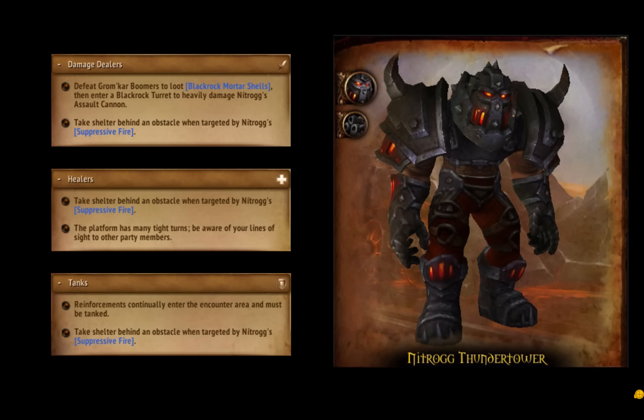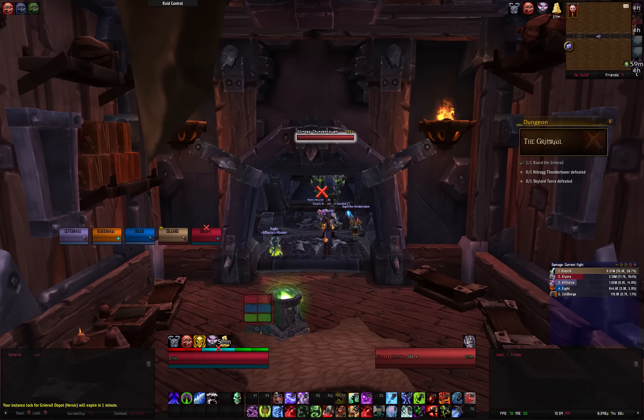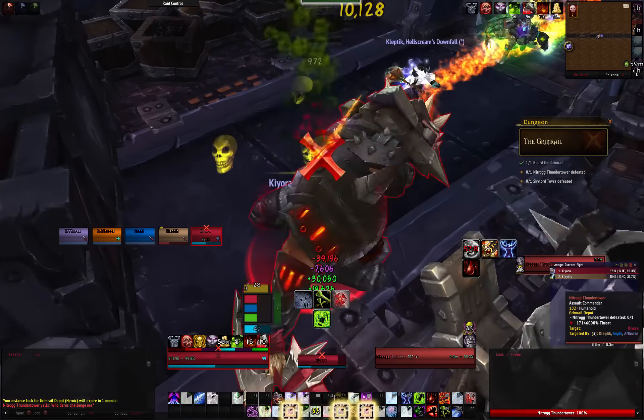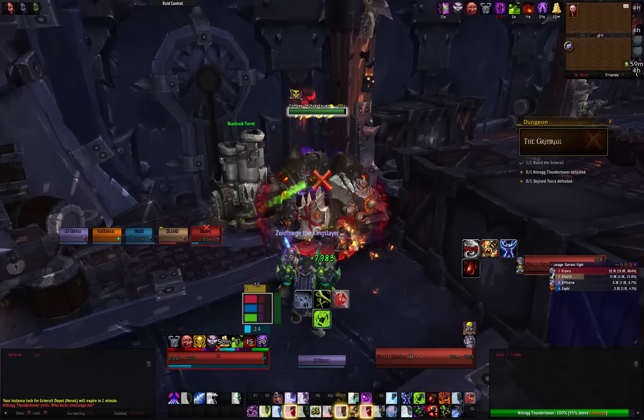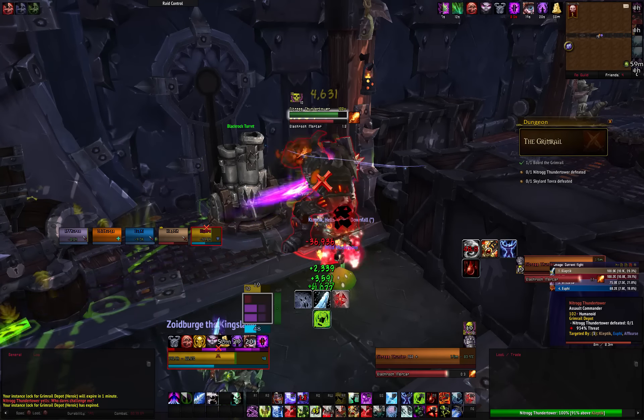The next encounter where you fight the boss Nitrog Thunder Tower consists of cannons, explosions, and lots of chaos. When you start the fight, Nitrog will be standing in a small room but will use many AoE effects. Some of them can be avoided, but the size of the room and the confined camera will make it difficult to move properly.